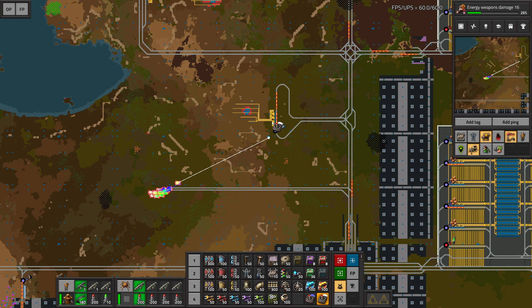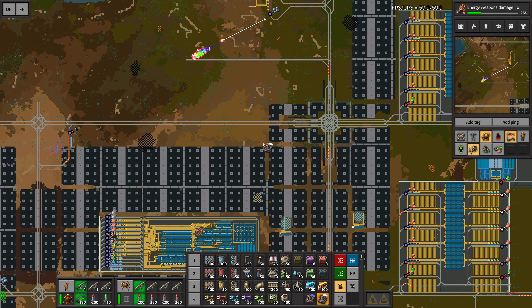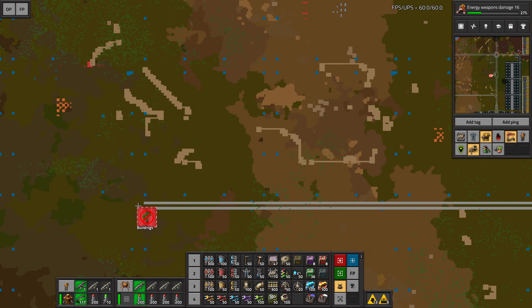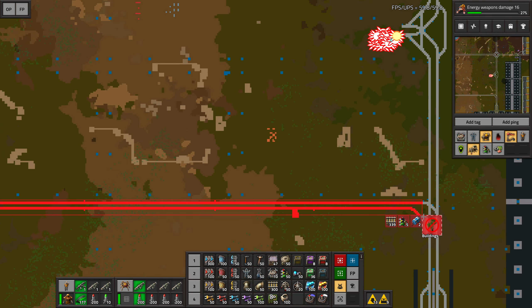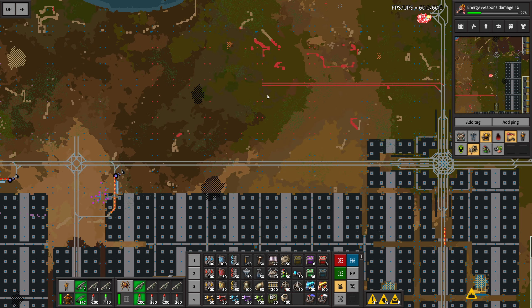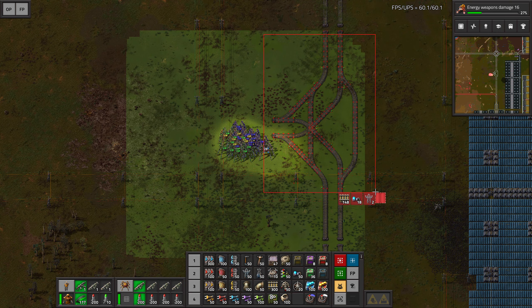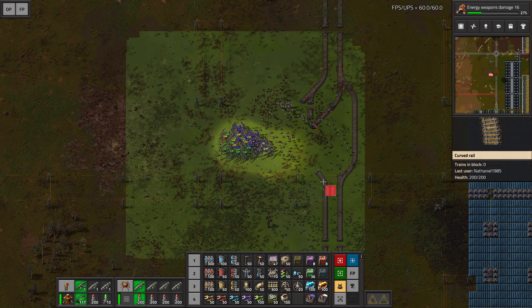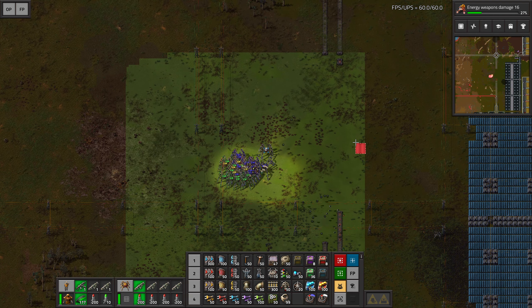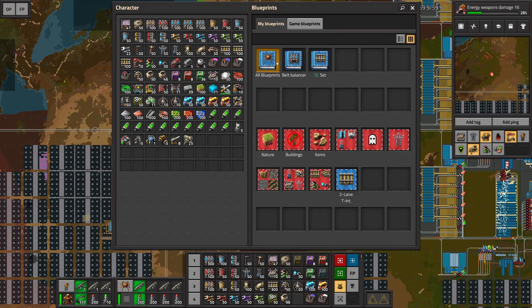That leaves us with the task of taking apart this iron ore station — it wouldn't really be worth keeping that up either way. I got it cleaned up. I basically want to free up all the space that will be inside the module. We already have the power poles inside the blueprint and they're not tied to the power grid necessarily. Also I very briefly need to take this apart in order to set up a proper intersection — or maybe just straight. I think I got it in place.